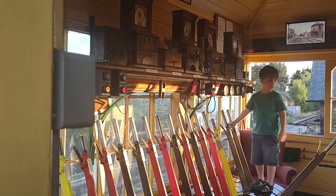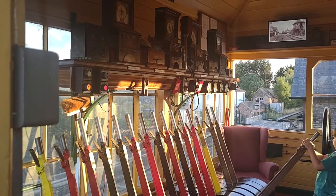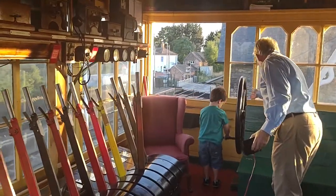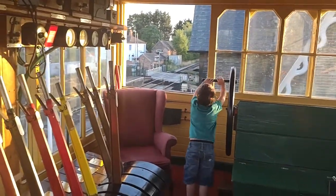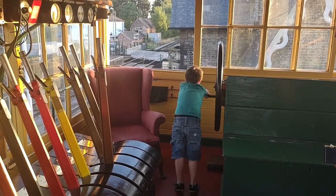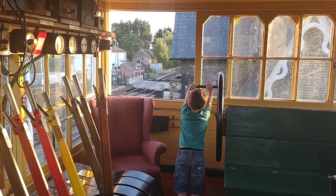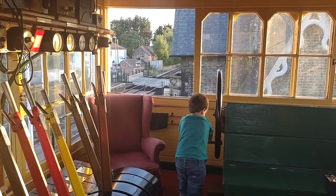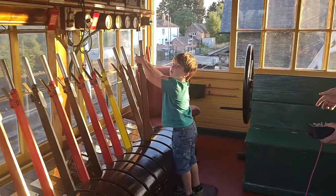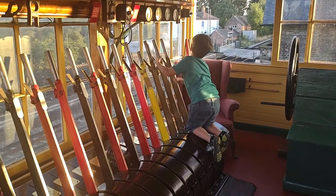So now unlock the gates and wind the wheel, and then drop the little gates. Unlock the gates. We're going to wind it that way. That's far enough. Now put the big lever back, and lock the two crossing gates, wicket gates.